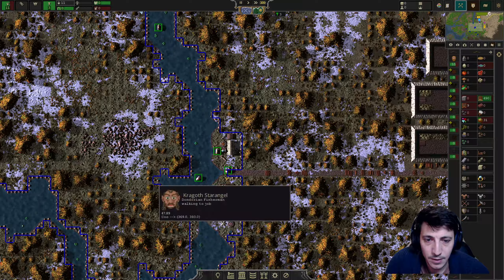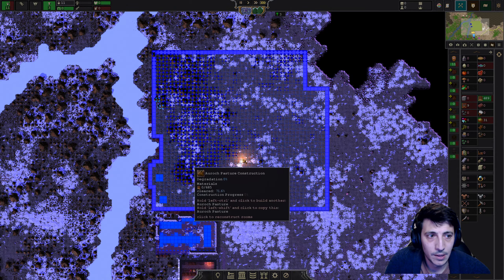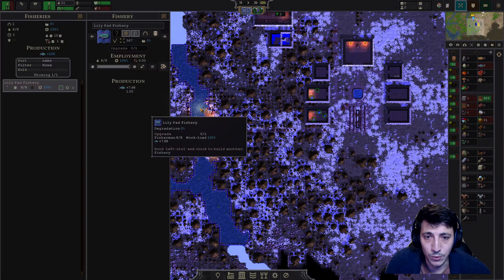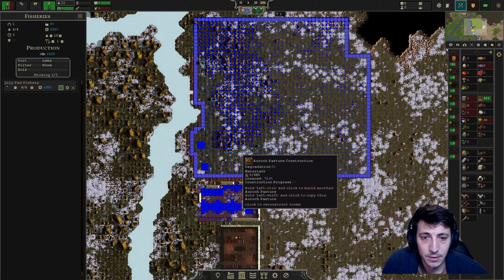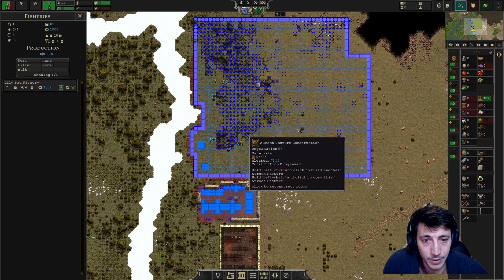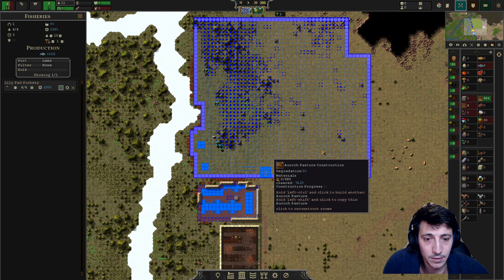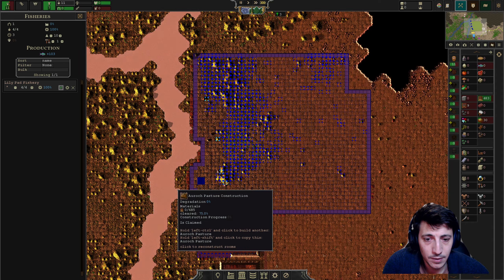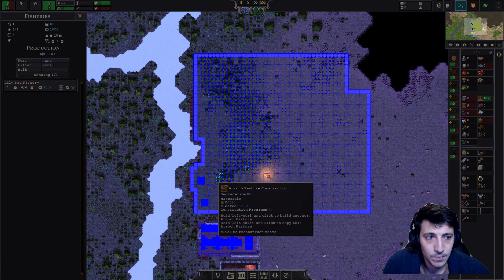We've got 10 fish still over here, that's good. I think we can move four people over for a few days — we'll continue to fish a little bit, but we're just going to try and clear this place out a little bit more quickly, just for a few days, and then we'll put you back on the fish. Let's chop down these big trees.